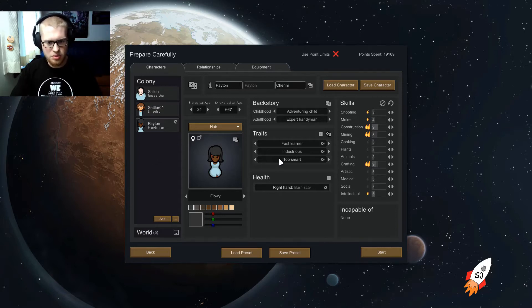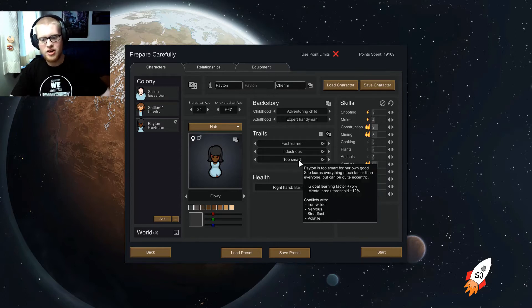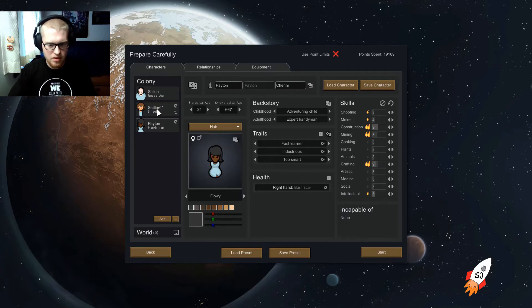The colony concept is that these settlers are doing this on purpose — just not on the planet they intended. Peyton is the main builder. Part of the program means all of them have to be fast learners, able to adapt. Peyton is also industrious — hard worker on steroids — and too smart for her own good: she learns faster but can be eccentric, easier to upset, prone to mental breakdowns. She also has a burn scar on her right hand.